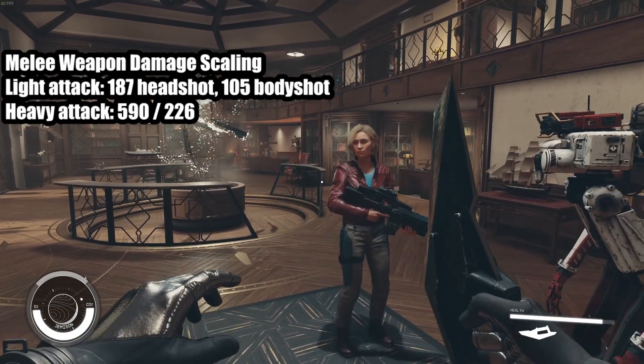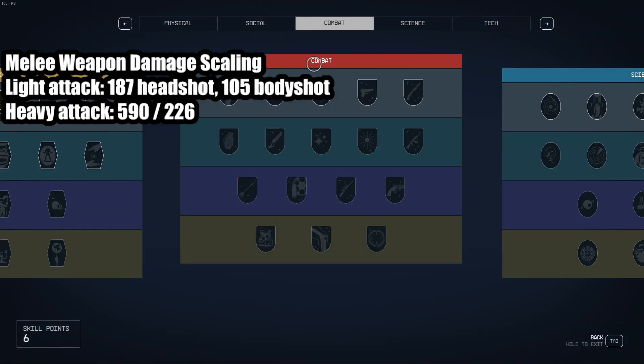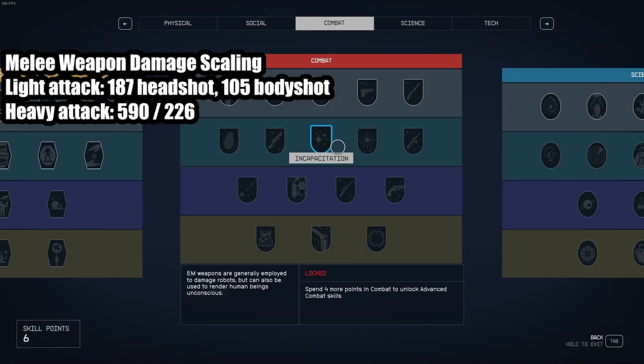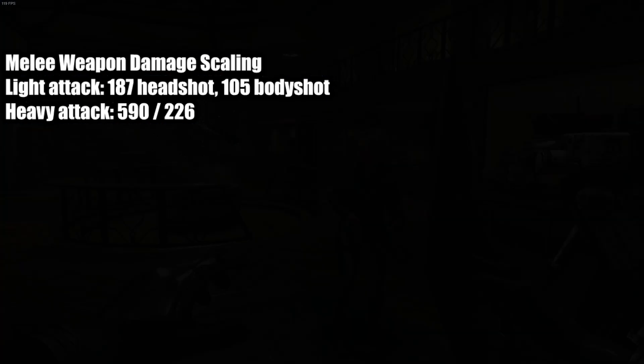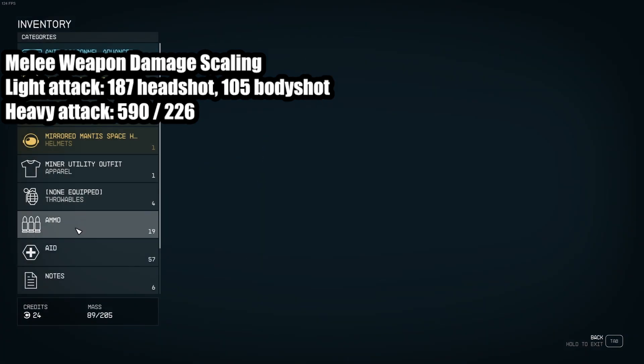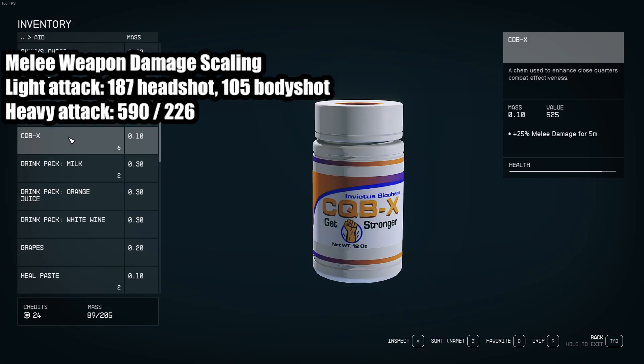Your damage does not scale on character level. It only scales from the skills that you choose. To scale damage, we'll be picking dueling and other things around the tree to try to pump as much damage as possible. We also have consumables that we will be testing. The CQB will increase melee damage.